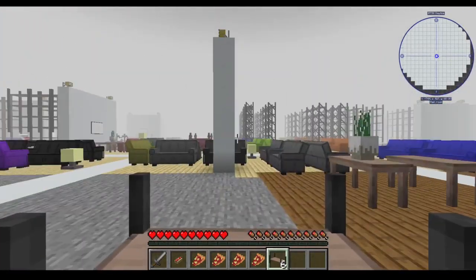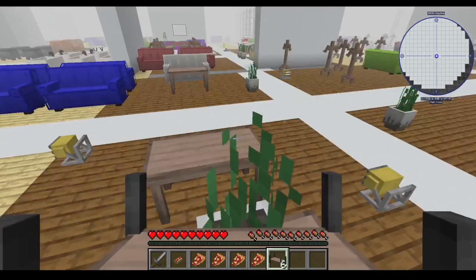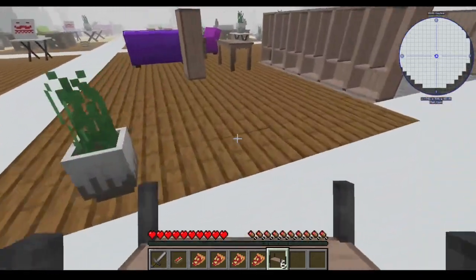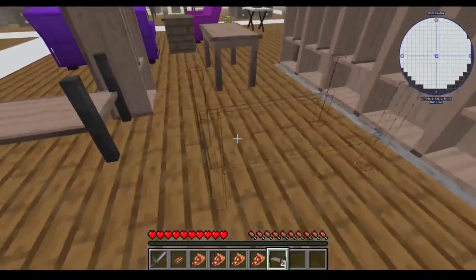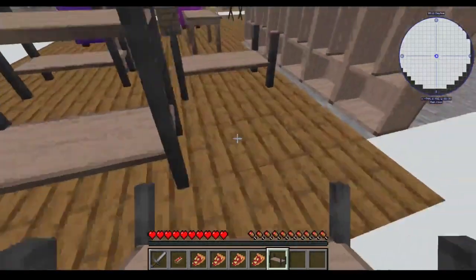There are no real SCP-3008-1s as far as I can see. Well, dash-one is actually the Ikea itself. But we have these racks you can use — you can put them down separately or stack them together, whatever you want.